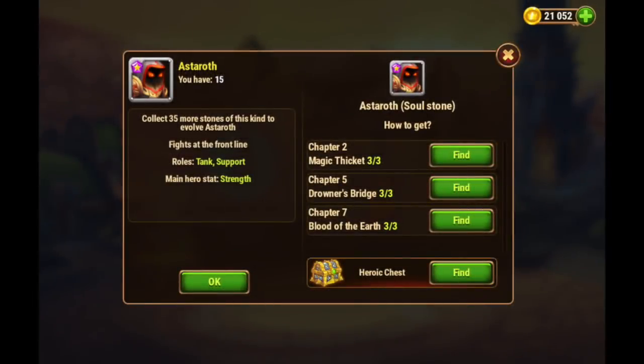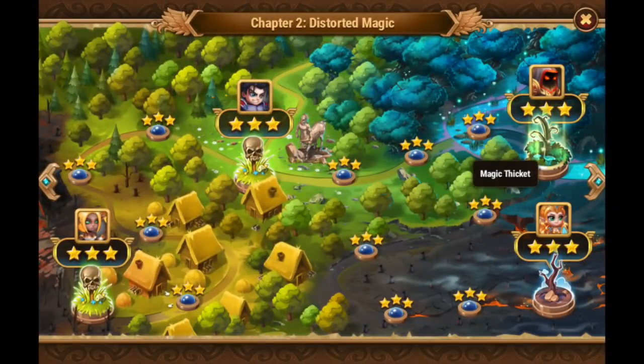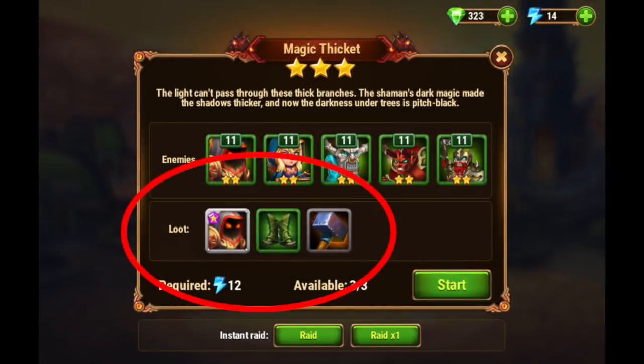In order to evolve heroes — that is to promote their star level from one all the way up to six, which is absolute star — you need to collect hero soul stones, and you get campaign hero soul stones from the campaign missions. Here's a list of the Astaroth missions. You can see Magic Thicket. Here is a list of the rewards: you have a chance of getting an Astaroth soul stone, some green boots, and a gray hammer.